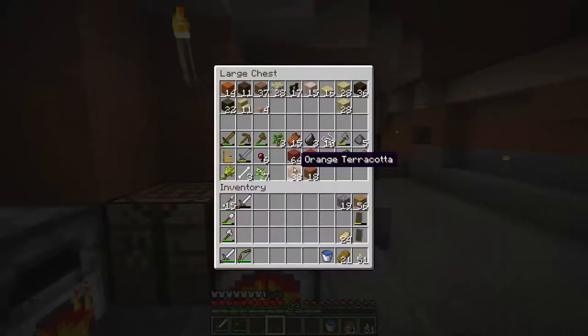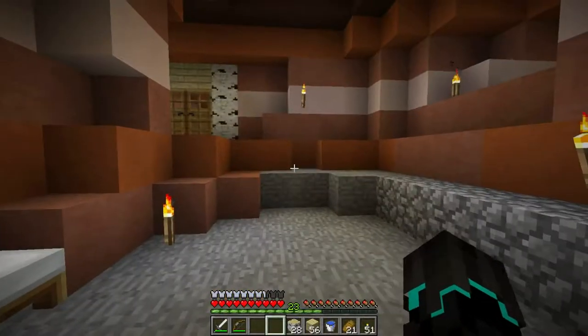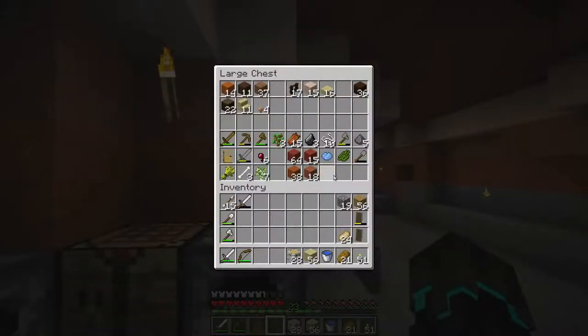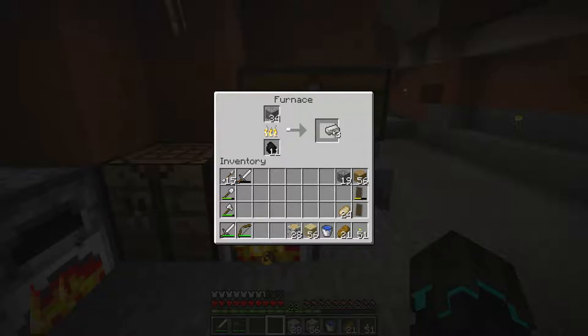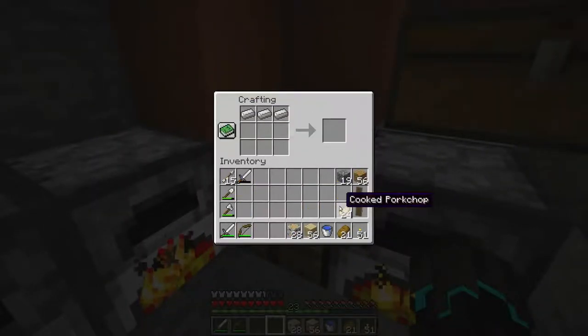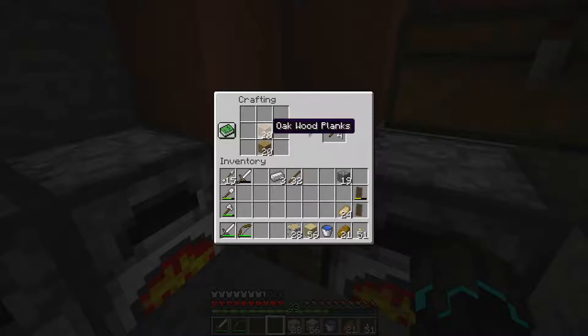For the flooring, I think I'm going to be using birch wood. I have plenty here but I might need to go and grab some more. And apparently my pickaxe is gone, but I will need one. So let's grab those three iron ingots right there. Actually, first let's make some sticks — that's probably a good idea.